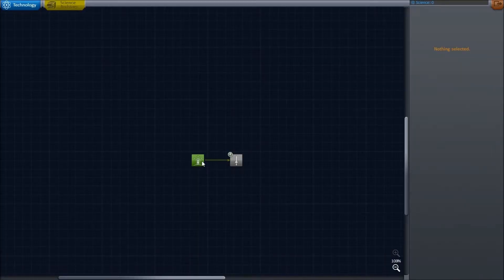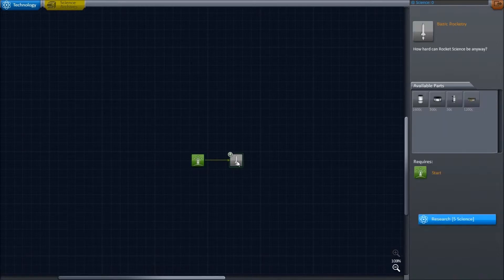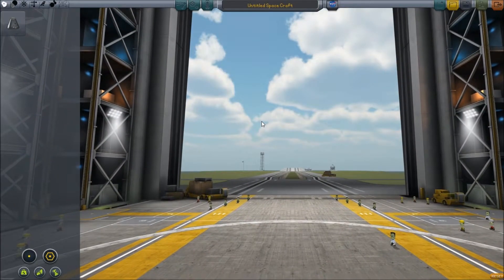We can pop into research and development. At the moment we have these things — stuff we've researched by knowing how space works or whatever. We will aim for more, the tree will get bigger, and so on. So we need to earn some science, and with science we can unlock new parts, and with new parts we can unlock more science.